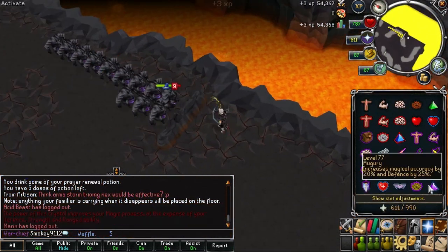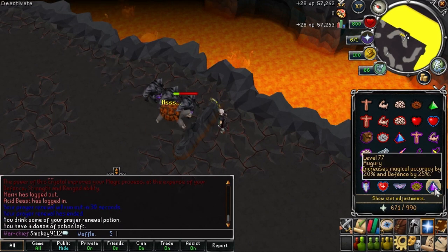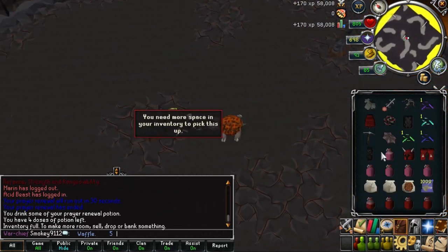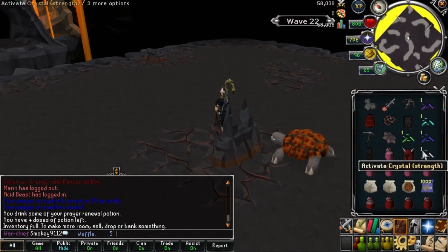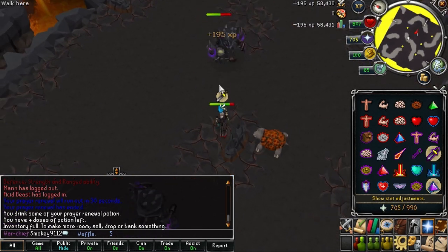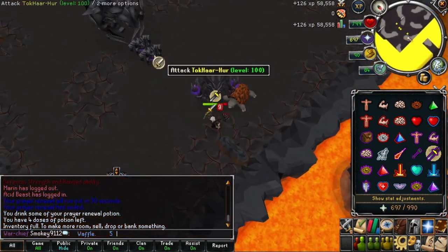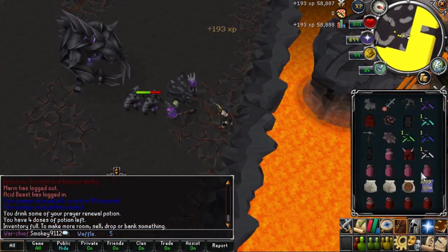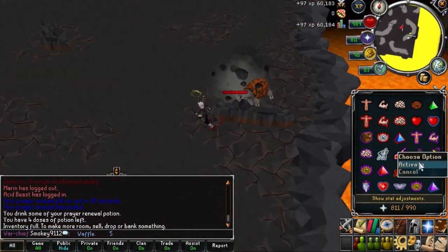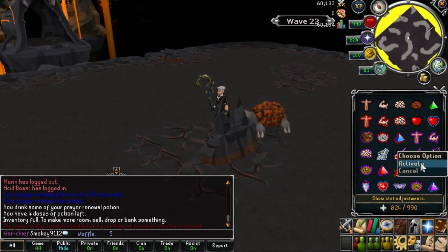If you saved your magic crystal from wave 6 or 18, it will be very useful now for waves 21 to 23. On wave 22 a strength crystal will spawn in the center. If you plan to use the double flinch method, hold on to this crystal for later. In these waves it is all melee monsters so magic is the most effective method.